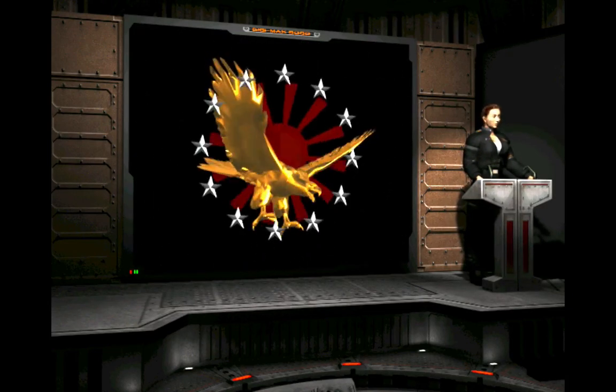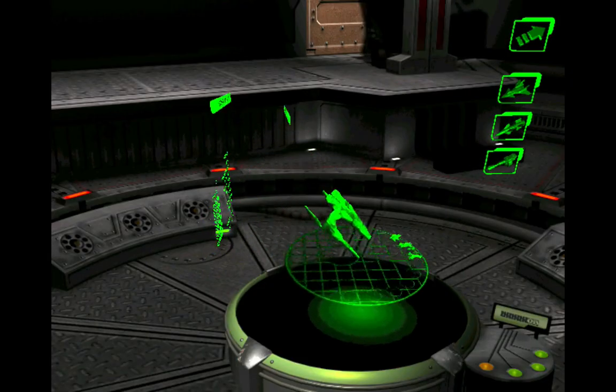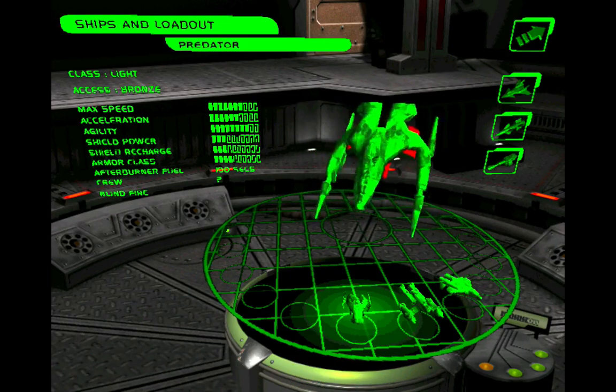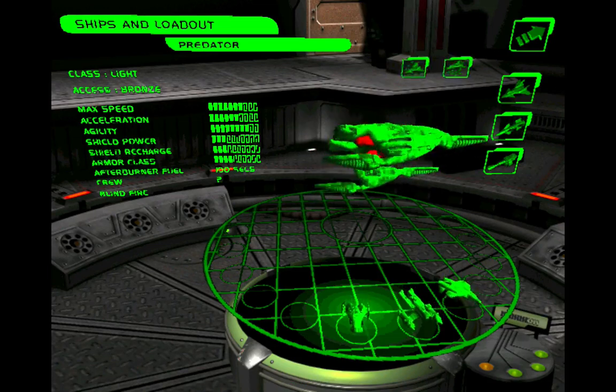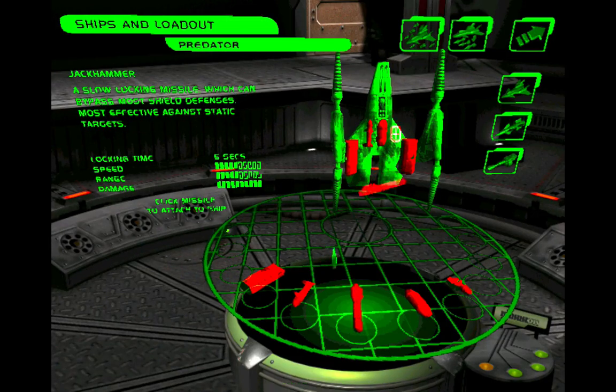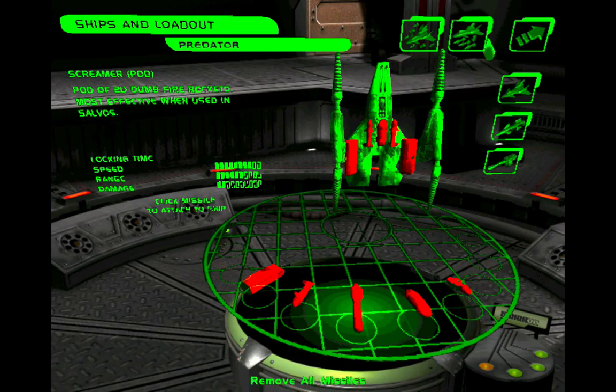Understood? Time to load out, people. Sounds simple enough. Now, we're going to make a slight change — we're going to stick with the Predator, but we're going to change up our missiles. For this mission I want to keep our Screamers, and we're going to take some Havocs with us today. The Havoc explodes a short distance from enemy targets, emitting a shockwave that can temporarily knock out their electrical systems — which means it can stun them. That's very important for what we need to do. So we're going to take a couple Havocs, some Screamers, and we're good to go.